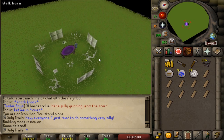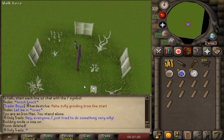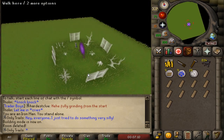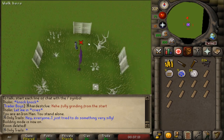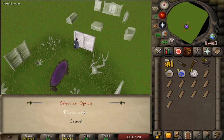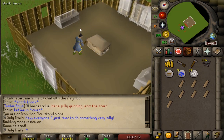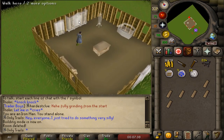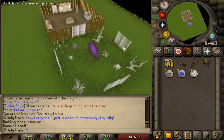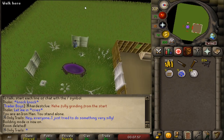First things first - I might do this completely wrong, so don't butcher me in the comments. You can actually change your rooms if you place them wrongly without spending more money. This is my beautiful house right now - as empty as it gets. First things first: the costume room, the most important room for a clue scrolling ironman. 50,000 gold through the window. Can we make everything out of oak? Let's see - that's one, that's two. We're out of planks.